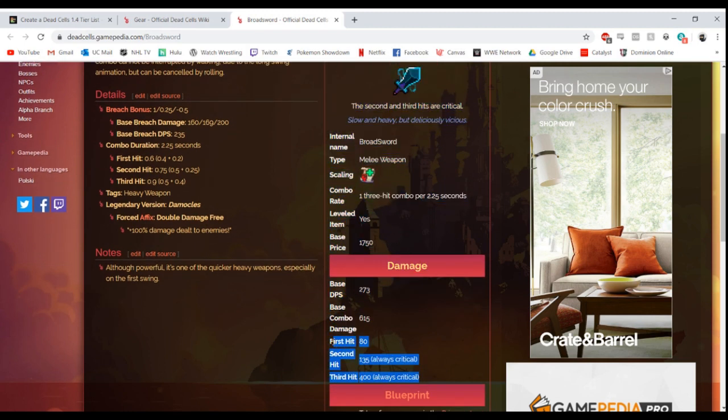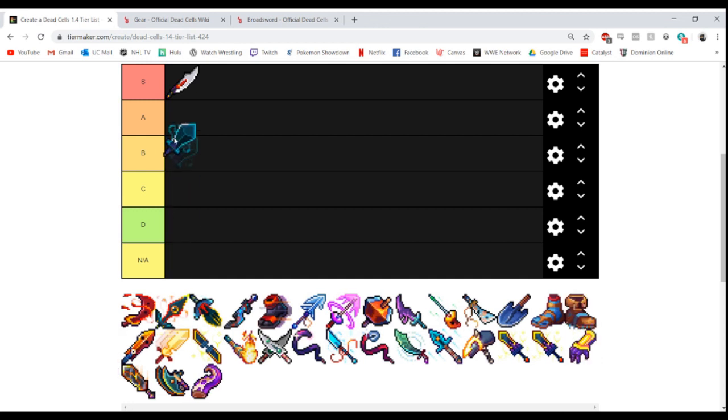The first hit is 80, second hit is 135, and the third hit is 400. Keep in mind those last two hits are always critical, which lines up with the Master's Arms mutation. It's pretty good against bosses, very powerful but slow — if you run a Cudgel, Ramparts, or Wolf Trap to keep enemies at bay you should be good. Broadsword goes in A tier because it's still very slow and you kind of have to build around it.